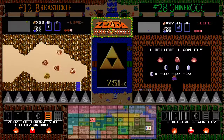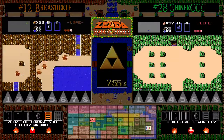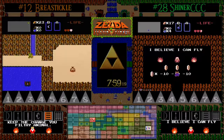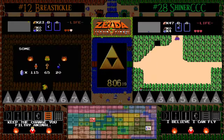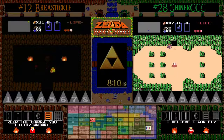Hearts are expensive in this seed — nobody's going to purchase hearts when they're sky high like that. Shiner getting all kinds of trolled by the money-making game, losing 3 sets in a row. This is what happens when you play the slot machines, everybody — you're not going to win a whole lot of the time. He just spent all his rupees. He's going to retry and get his 47 rupees back.